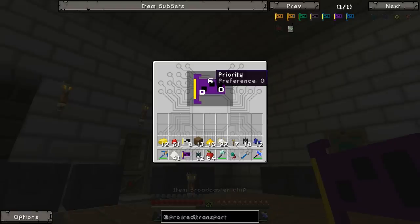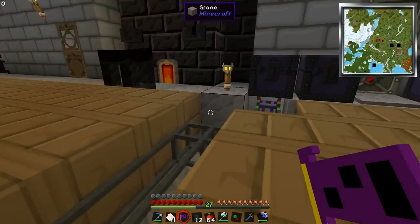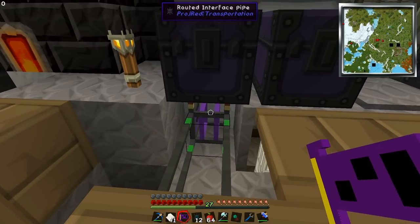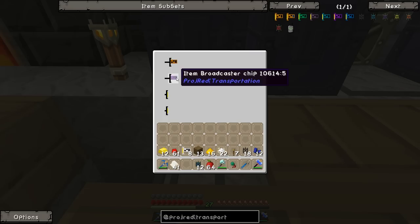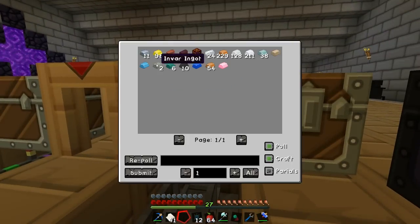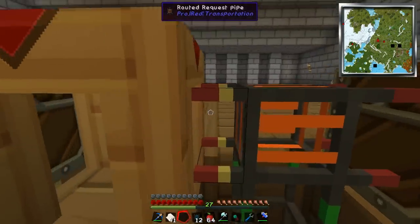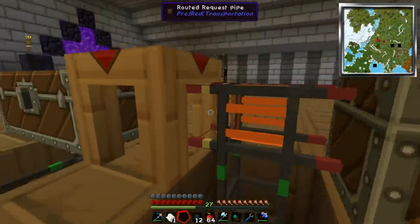Now we've got the item broadcaster chip. You right-click on the pipe to install it. You want to go to filter and make it blacklist, so it broadcasts everything in the chest. Now if we go over here to the request pipe, we can see all of our ingots and stuff. I think this means it's going to auto-pull to this thing - I might move some of this so it doesn't auto into anything.